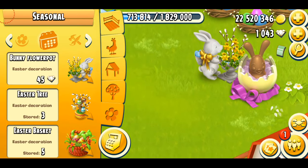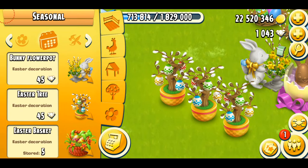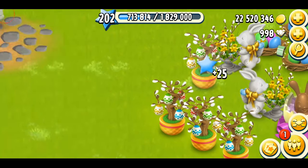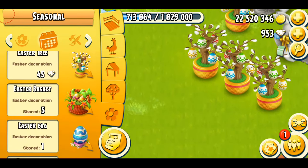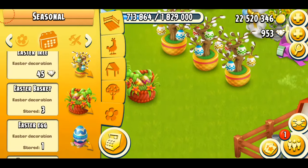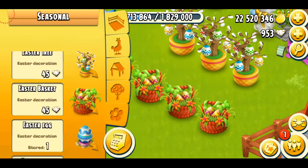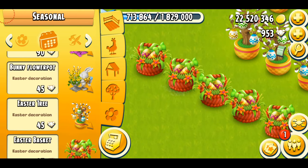Next is the Easter tree, which is really pretty. The tree has eggs on it. It's going to cost you 45 diamonds again, which is expensive. Maybe I'm just going to spend some diamonds to grab some more decorations — I don't mind, I have a lot of diamonds. I purchase them often, and I've already maxed out all my machines on the farm. Next is the Easter basket, which is really pretty and really colorful. It's also going to cost you 45 diamonds in the game. Almost all the decorations so far are costing diamonds.